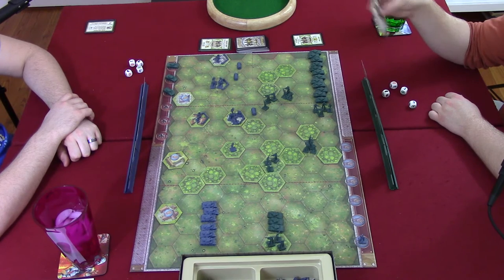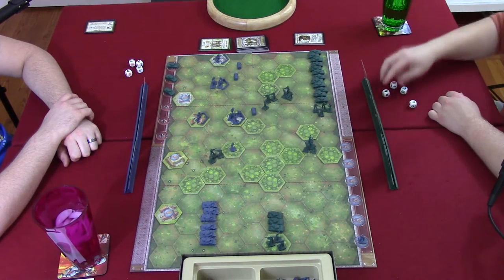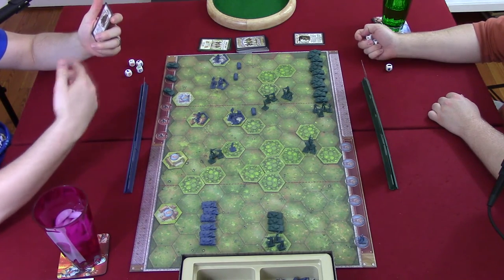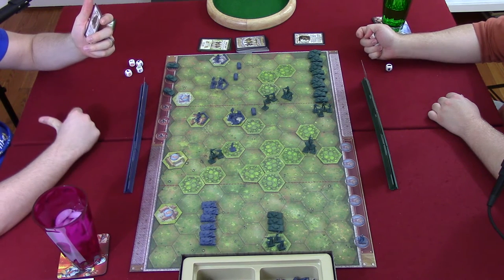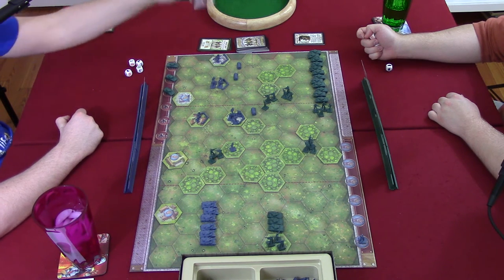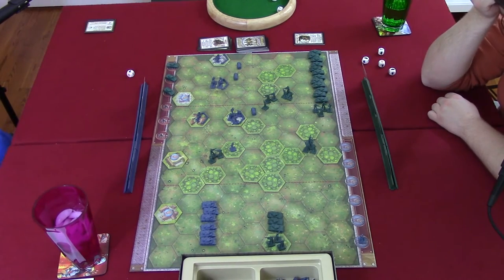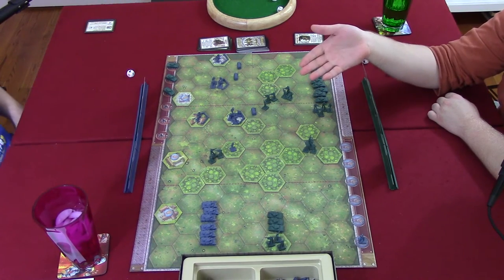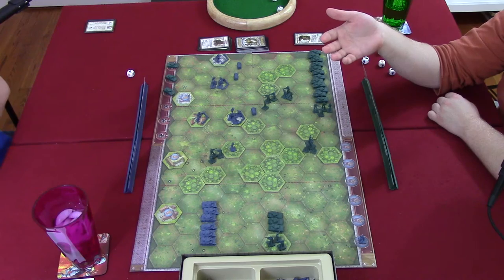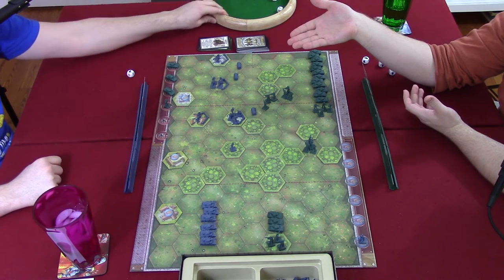Steven moves three hexes and attempts to battle Travis's unit with four dice. Travis declares ambush — when you're right next to an opponent and they declare a close assault, before they roll the battle dice, the defender gets to attack first. Travis rolls three dice and wipes out Steven's unit. Steven had been going for the medal token for Paris — he should have just run instead of stopping to attack.